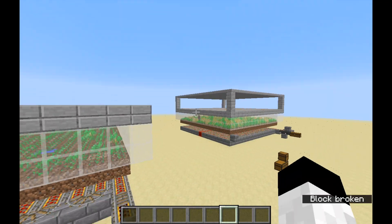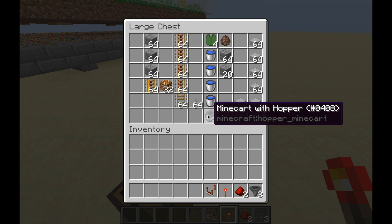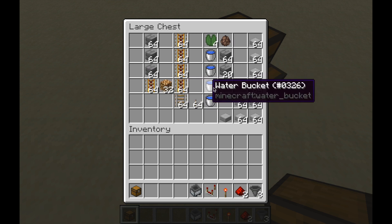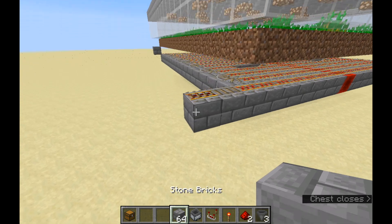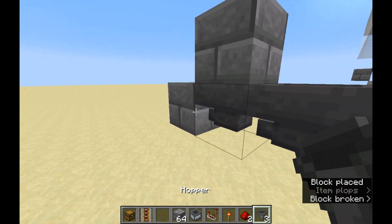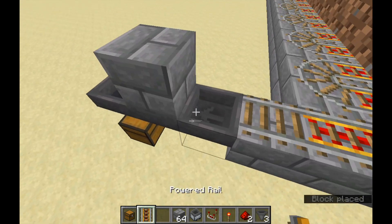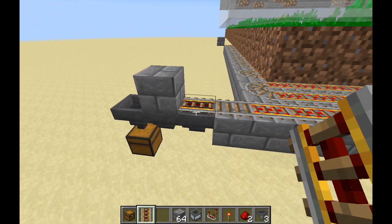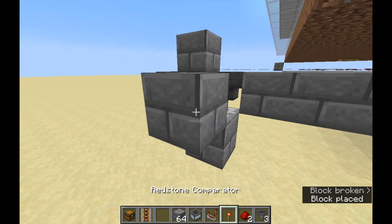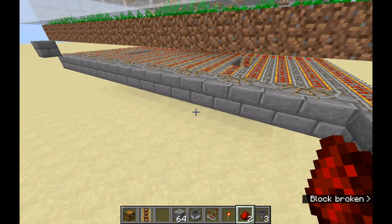Now we're going to do the redstone before we do the cover on top. This is actually quite easy. You only need 2 hoppers — you'll need more if you want bigger output. Place a block here, place a block there, break those two blocks, place 2 hoppers. This can be your output hopper running into a storage system. Then place your powered rail back, place a block there, add a comparator, a block up, a torch, and 2 pieces of redstone dust. That's all the redstone required — your unloading station is done.